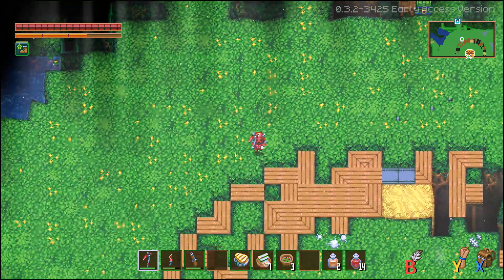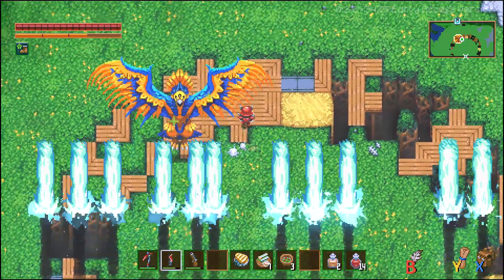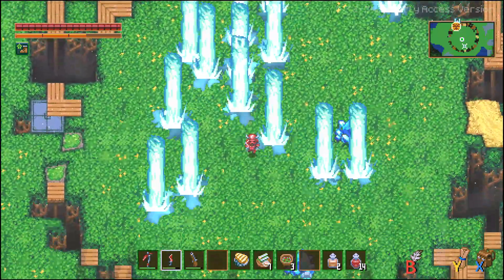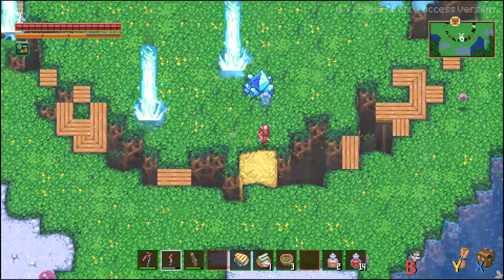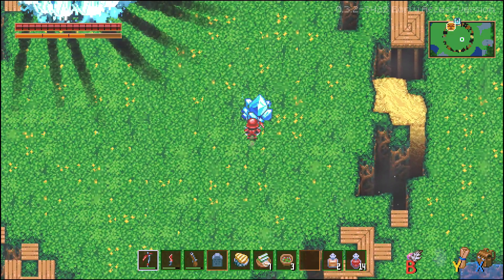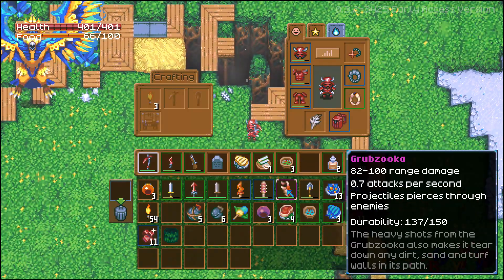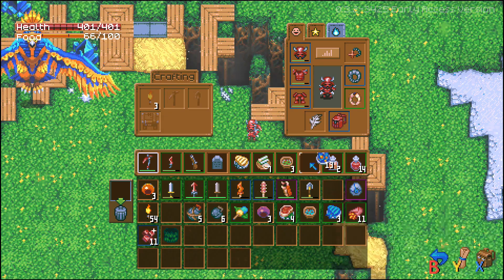A couple more things to note: this area may be surrounded by enemies like the more advanced cavelings as well as the poison slimes. You don't really want them messing with you, but it does look like the beams of light will actually harm and destroy them as well, so you should be okay in the centre part. It's only if you have to go exploring a bit further across the chasm that you might run into a few slimes.